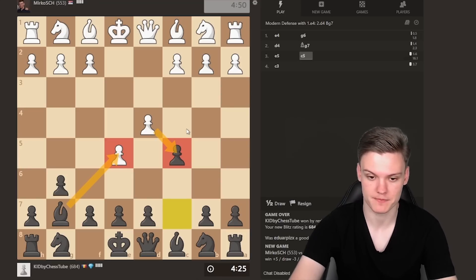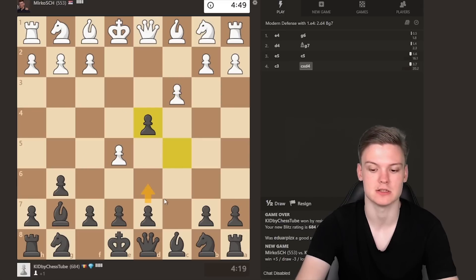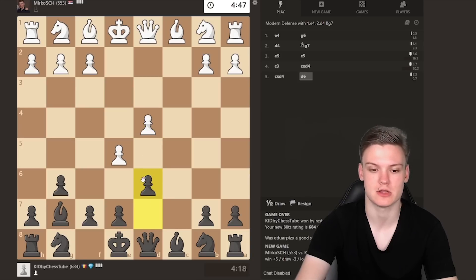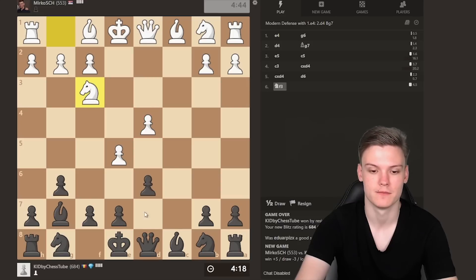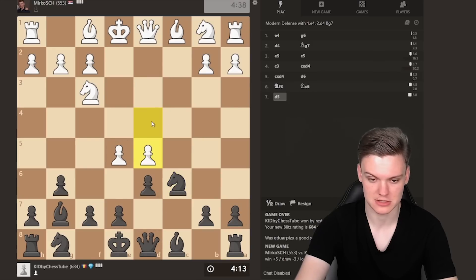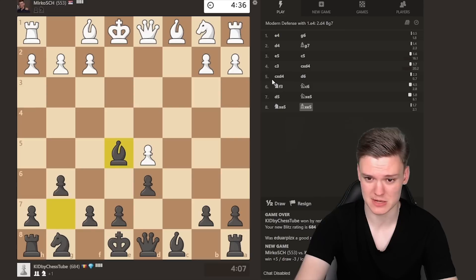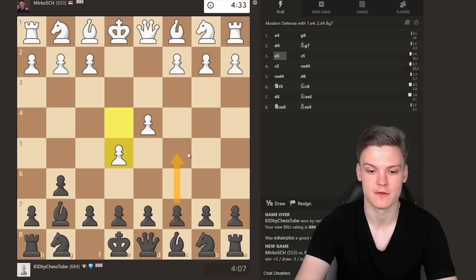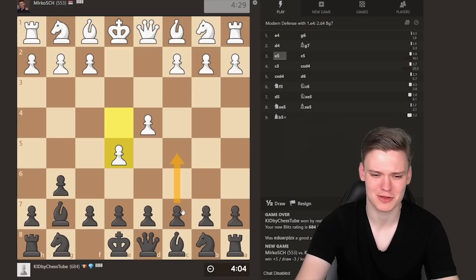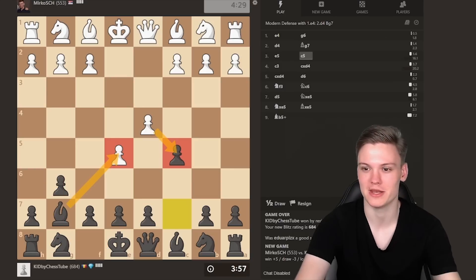Right off the bat on move 3 opponent plays c2, which is actually a good move, keeping the pawn chain solid. But we can take and then play d6, still trying to undermine his pawn. After ed, queen d6 - he has an isolated pawn that we can attack. On knight f3 just play knight c6, threatening to take. Expecting bishop b5 or ed. With d5 you can see that white is unable to keep the pawns - can just take the free one on e5 with an extra pawn. The key move against e5 is c5 - that is how you want to start. If you don't play c5 it's kind of awkward to develop.